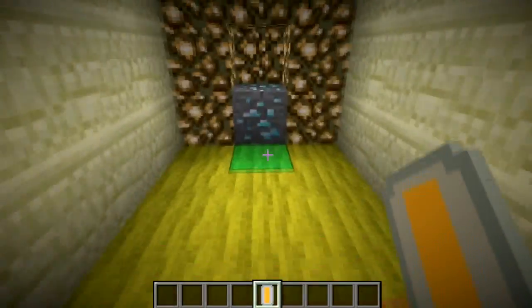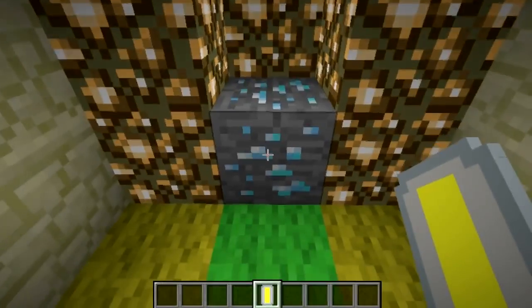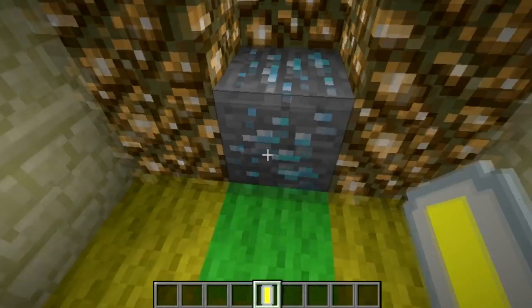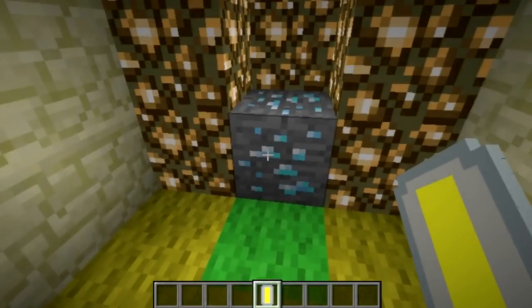If we move closer, here is our diamond being showcased. If you're seeing green, you must be looking directly at it — that's another cool feature — and it's yellow all around.